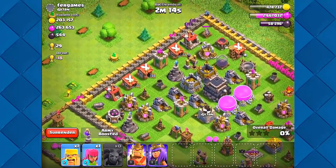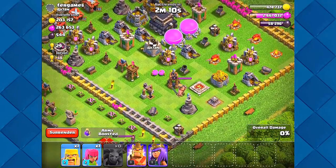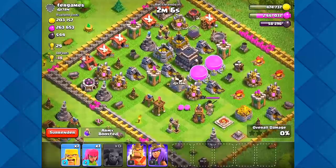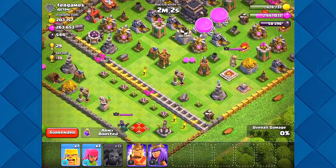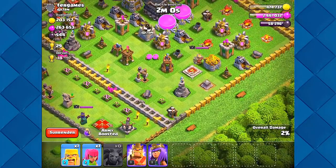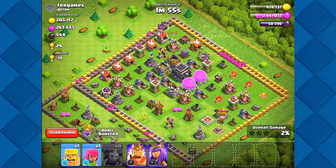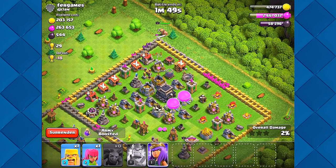I could bust my way in and grab the loot, but I'm not sure the loot is even over there. There are two storages that way. I see a collector there and a collector here — where is the loot? Alright, I think this right here is probably the best way in. Let's get in.